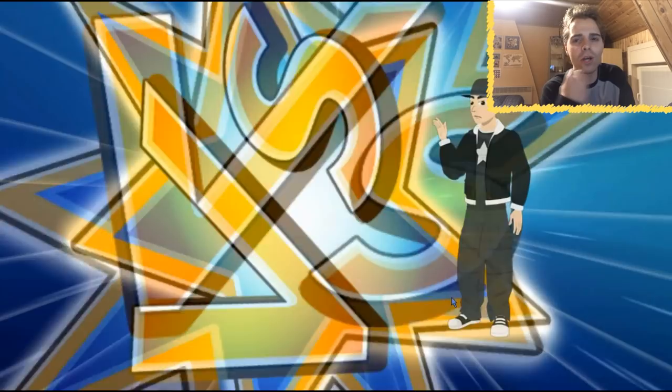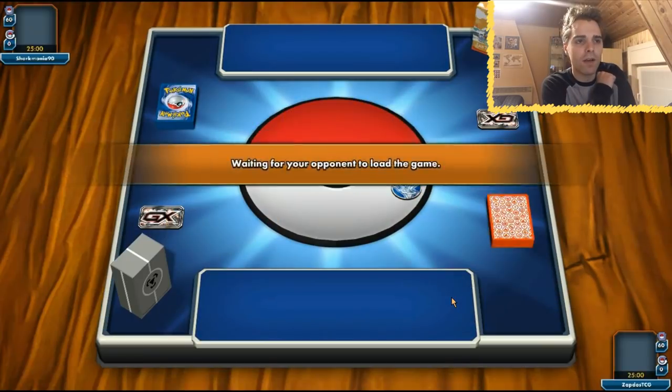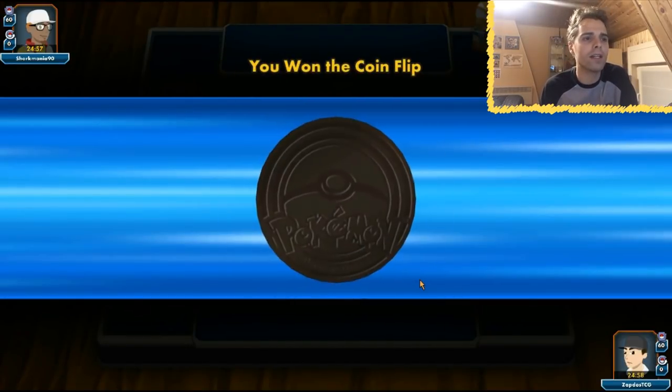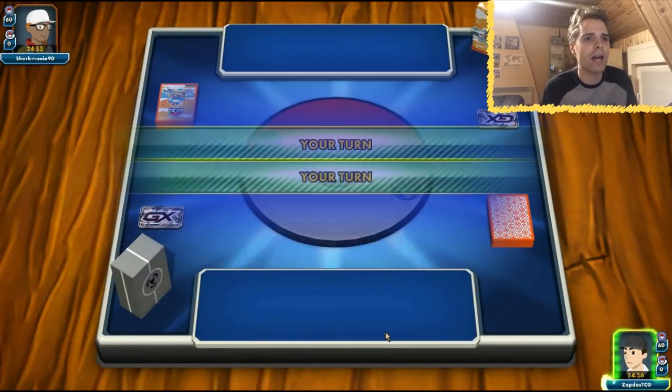We're just going to have to play another round here because the opponent scooped for no particular reason. He could have knocked out two of our Pokémon. Maybe both Ninetales were prized — that could be why he scooped. We are facing Fairy, and Alolan Dugtrio does have a cool spot in the format right now where it can one-shot things like Gardevoir and Alolan Ninetales.